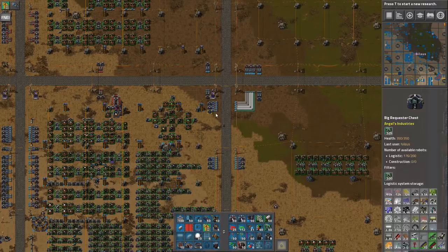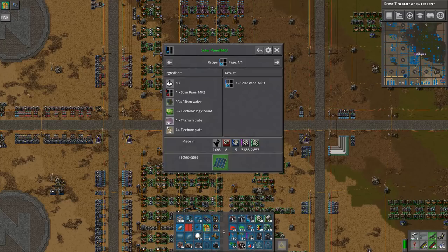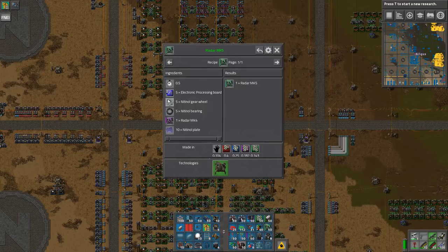This is where we get to the satellite. The satellite is actually really the bottleneck — the gate for everything. You get the rocket control, the low density, rocket fuel, and even if rocket fuel is annoying, you can still get those three. But the problem is you actually need solar panels Mark 3 as well, and I need a hundred of these every time. They need silicon, green circuits, titanium, electrum, silver, glass, and electronic circuits. Likewise the radars Mark 5 need electronic processing boards and nitinol. That's why we need the nitinol as well.